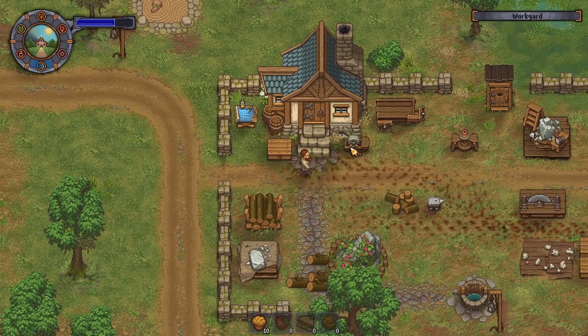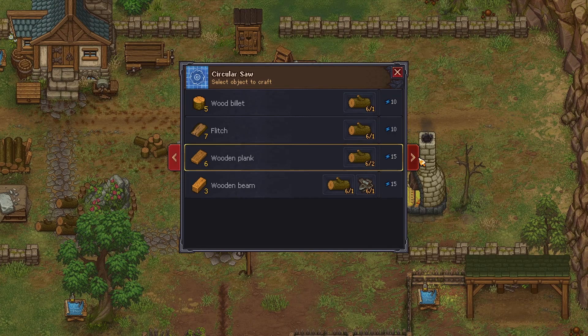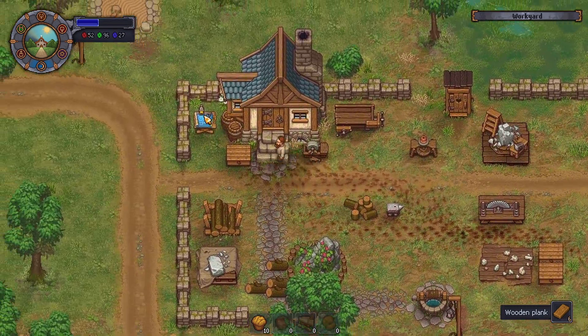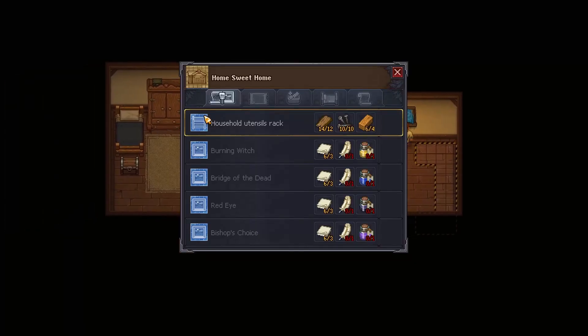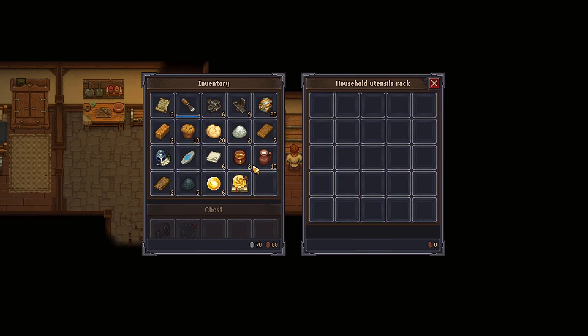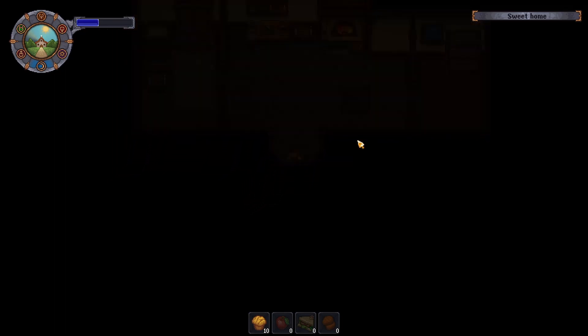Gonna put the stone there, put the beams there. We might need more planks too. I don't mind using a whole ton of wood because we've got our trusty zombies up at the tree section doing some work too, if I recall. Household utensils rack - what can this hold? This is just for storing. We can put that pastry dough there as well. So we've got that done - that is a very good start. Only took us six minutes.